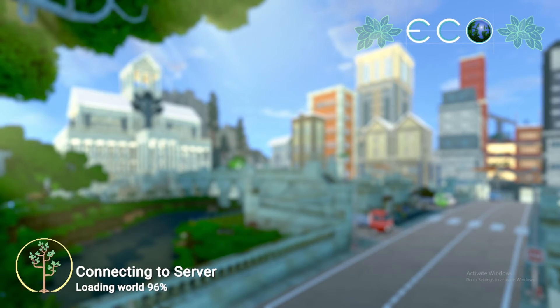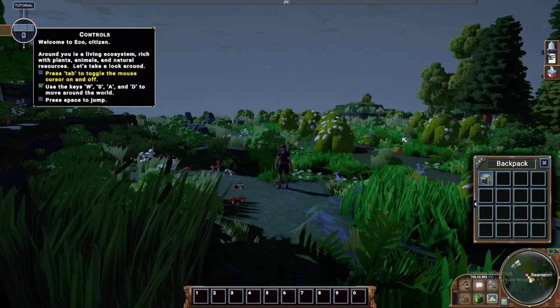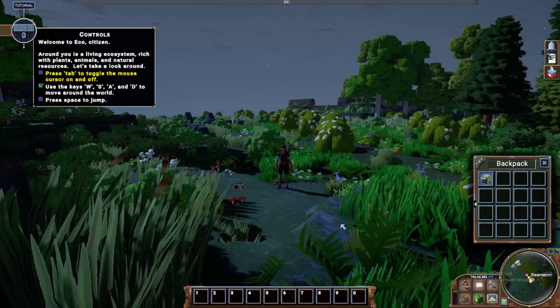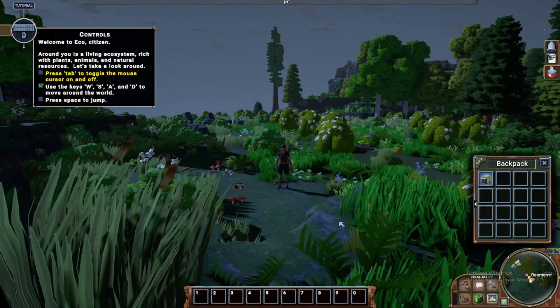I have random generation on my personal world and five friends play on it — they can all join fine. The problem is I have issues joining their worlds. As you can see, we are now in, and Beamer did not use random world generation so we can actually show how this works. Elbow has it on, and like I said, I can't get into his world.